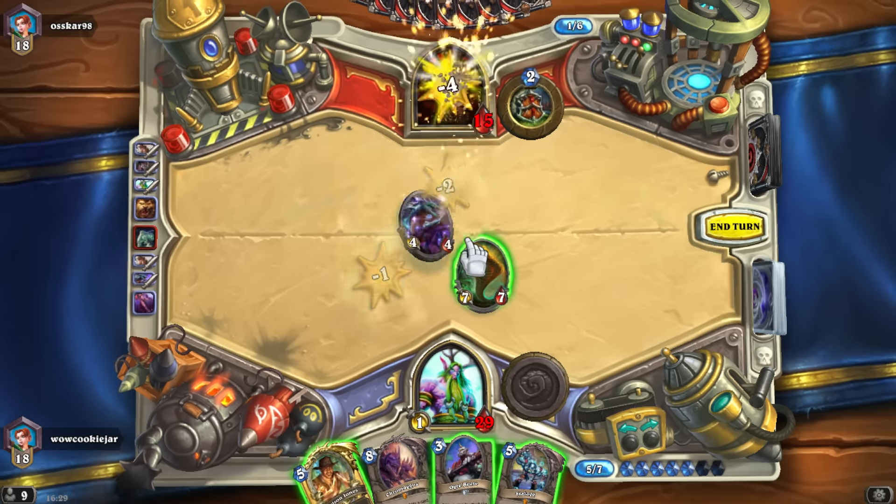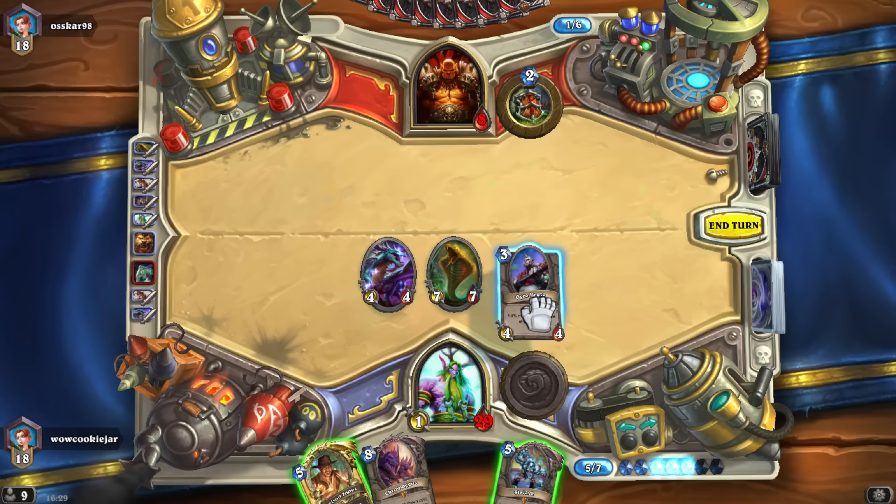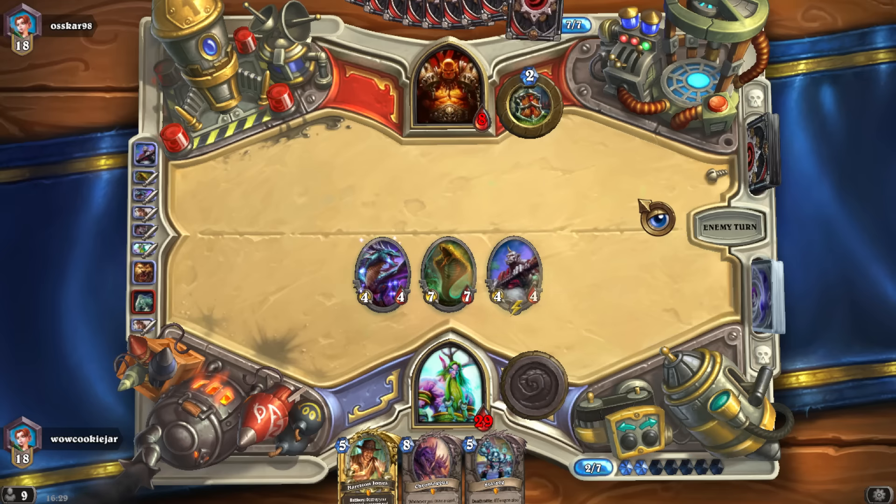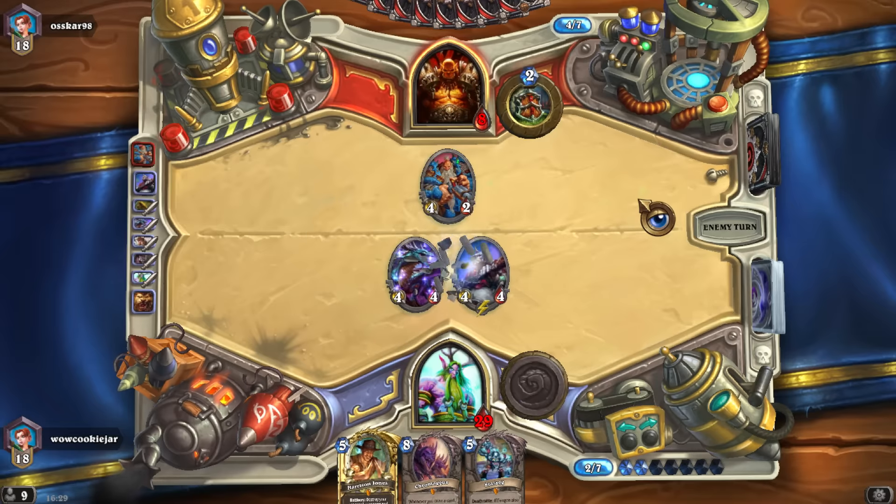This is excellent — we'll make this trade here, take out this guy because he just dies to Whirlwind. Putting out Stalagg — sure. I feel so wrong because he didn't do much — it's not much of a challenge when your opponent doesn't do much. I've got the beast. Good, perfect.